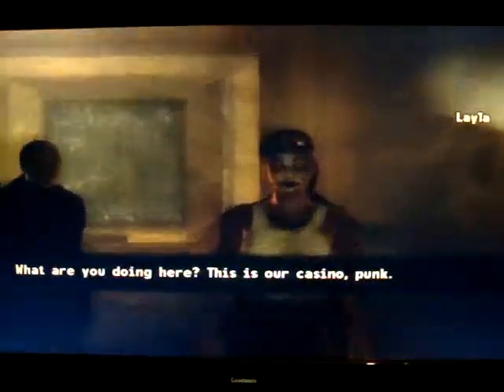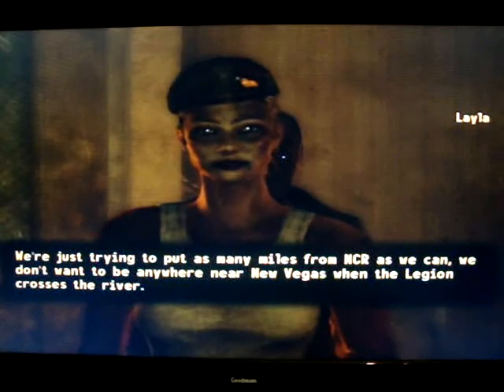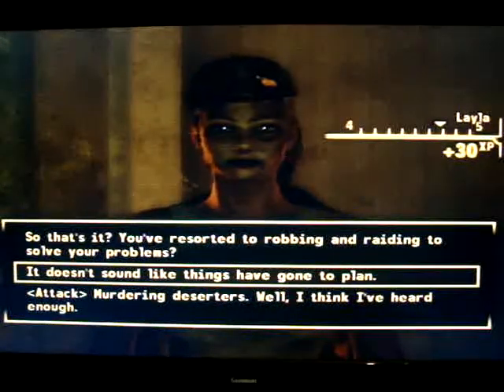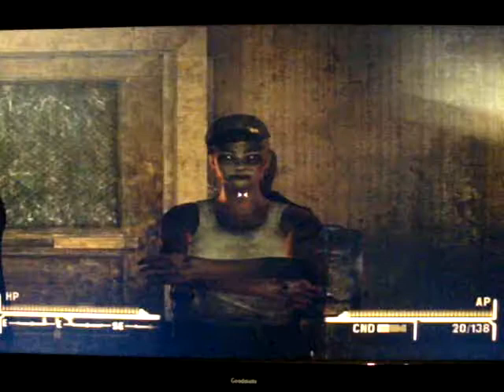There we go. When they ask what you're doing here, you say you're just checking it out. If your speech skill is high enough, do that. You can choose to kill him if you want to, but just don't go for attack basically, and then they'll end up going on.